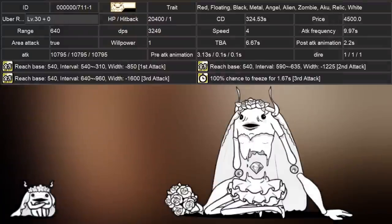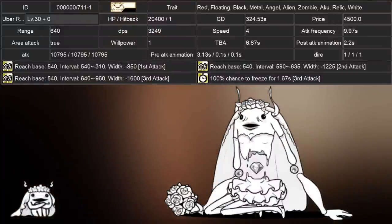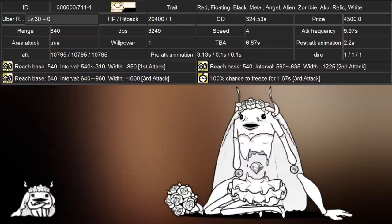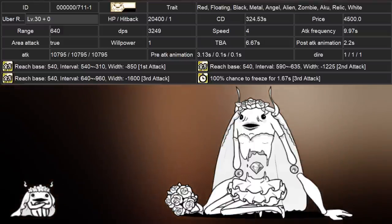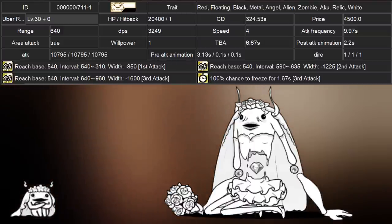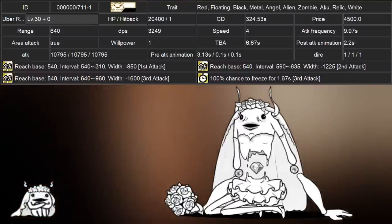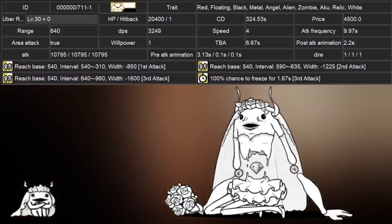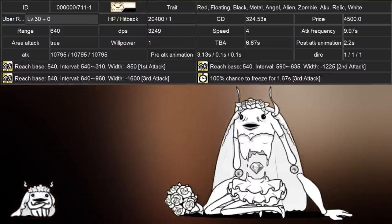The second unit is a new uber for the June Bride event, being Bridal Pasalan. This unit is a variant of Balaluga. Like their unwed version, they have 20,400 health, but they have a higher attack rate and multi-range hit in exchange for a shorter freeze time. Their multi-hit works like this: their first hit lands between 540 to negative 310 range, the second hit lands between 590 to 635 range, and lastly 640 to negative 960 range. This unit lands their second and third hit almost immediately after the first one.